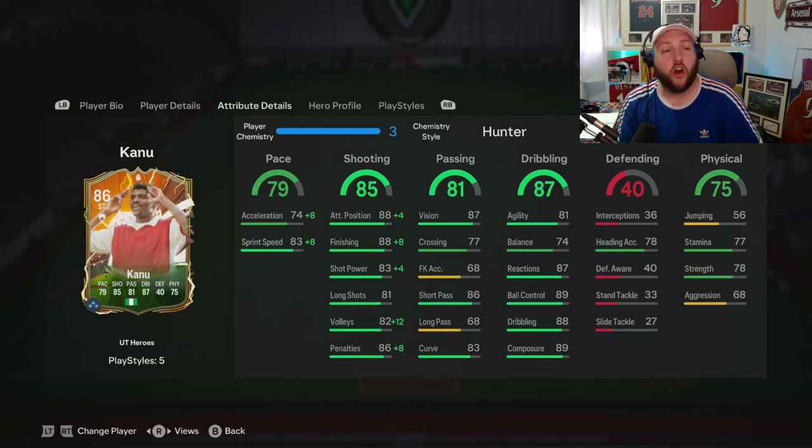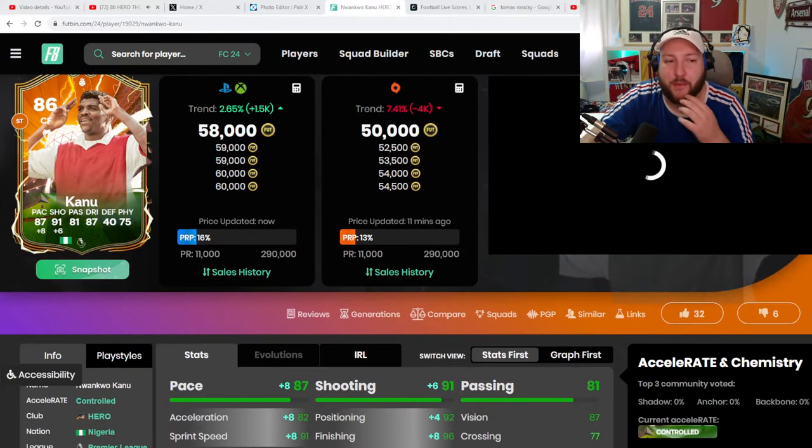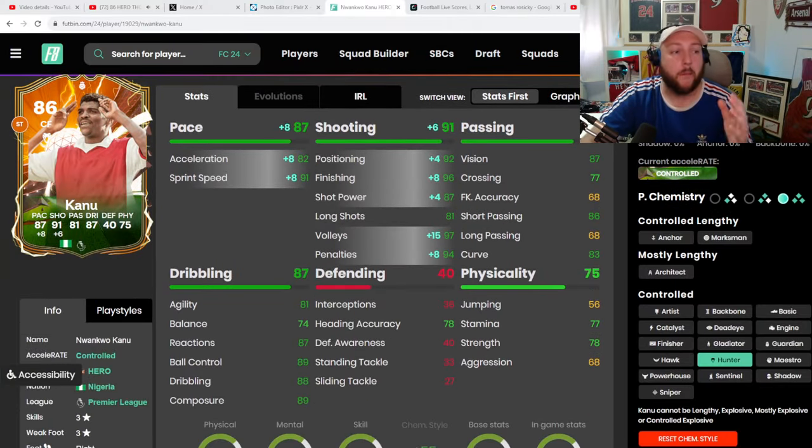We have gone for a Hunter, the obvious reasons being to boost up the acceleration and sprint speed as well as the finishing. If we jump onto Footbin, you can see his price is around 58k, but we'll cover that a little bit later at the end of the review. But it does get him up to 91 sprint speed and 82 acceleration with 96 finishing and 87 shot power.